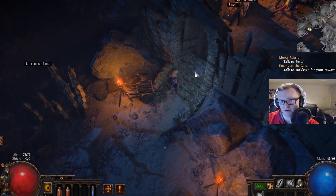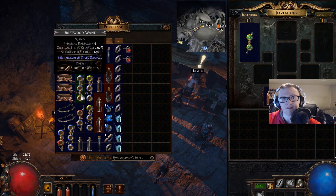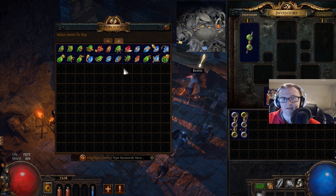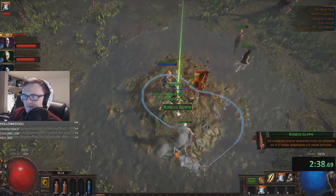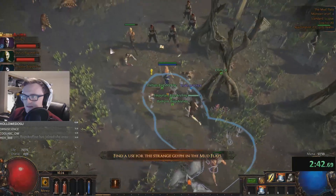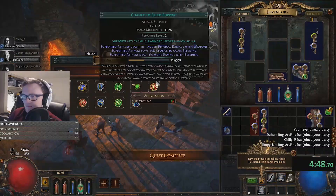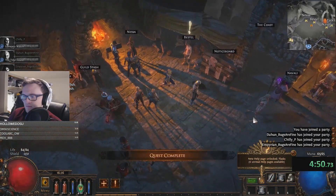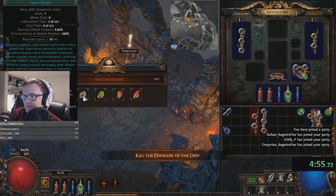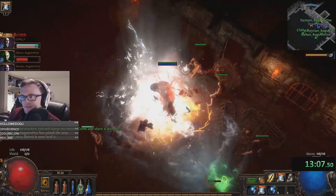Setting up leveling: you're going to level as a Scion. Kill Hillock, run to town, and buy three things — a wand, another wand (typically green-blue-blue linked if you can), and Explosive Trap. Continue on to the Mudflats, use Explosive Trap to collect all the glyphs and touch the wall. Then go to the Tidal Island to kill Hailrake. Once done, go back to town, grab your flask, grab Lesser Poison Support, and grab Frost Bomb. Continue on normally until you kill Brutus, at which point pick up Flame Dash — very important for moving faster. After killing the Act 1 boss Merveil, return to Act 1 and buy a Storm Brand gem.